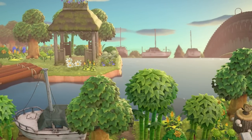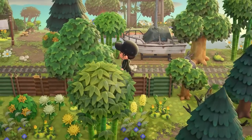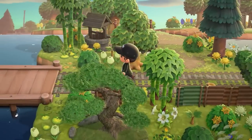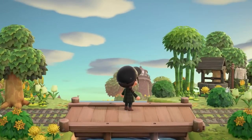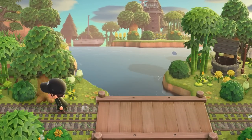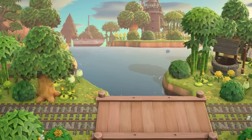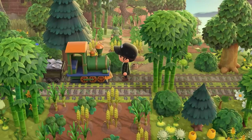Wow, how beautiful is this! I love that little lighthouse view — I'm in awe. This is just gorgeous, absolutely gorgeous. And there's the train — how cute. What did we even do before we had this plaza train? We would just use standees for an actual train.